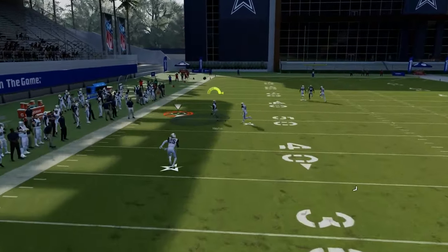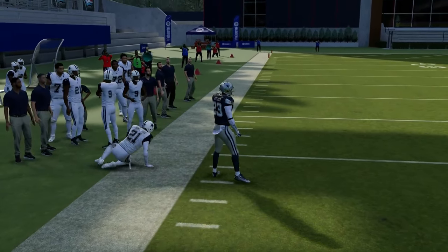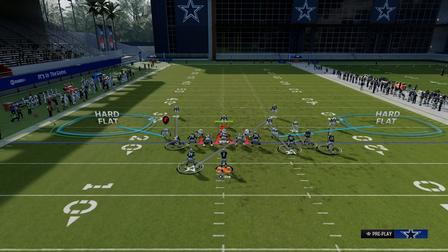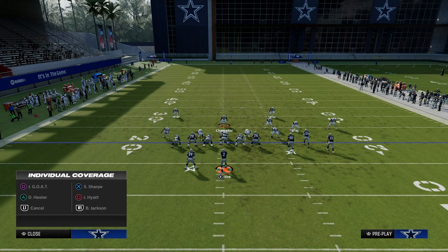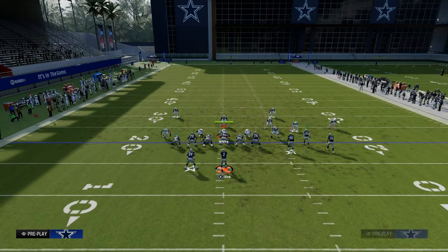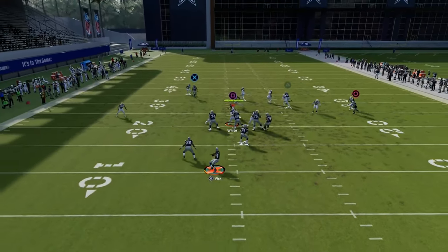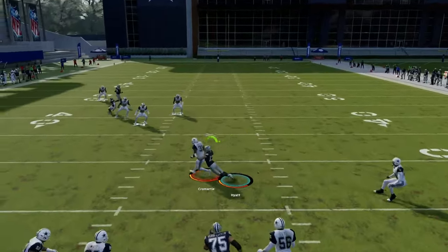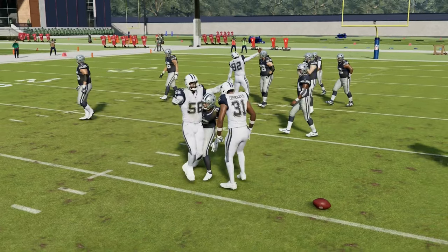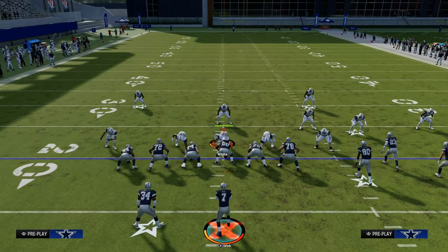As you see right there, the crosser absolutely destroys man coverage. What it does is force the user defender to go defend that, because a very common man coverage this year is essentially man coverage with two hard flats to stop a drag route. Because of that adjustment, what it's going to leave open is the backside motion slant — and you'll see it come over right here. That was awesome, Jalen Hyatt, but he ran into the flat zone like that.